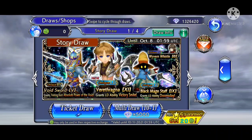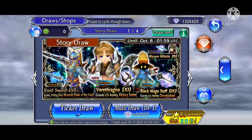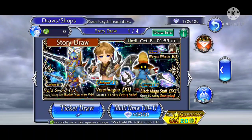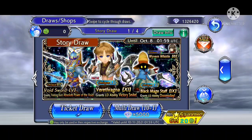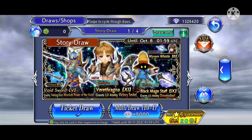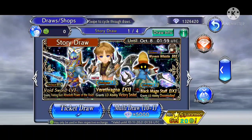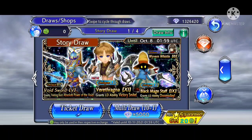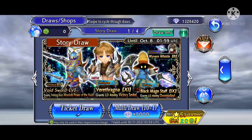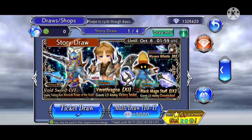Starting out in the game after you've cleared the beginner chapter and maybe one or two story chapters, you'll find yourself with a little bit of gems to start pulling on some banners. Depending on when you start the game, sometimes throughout the year the developers provide free first multi-draws on banners that you can fully make use of to get yourself started.